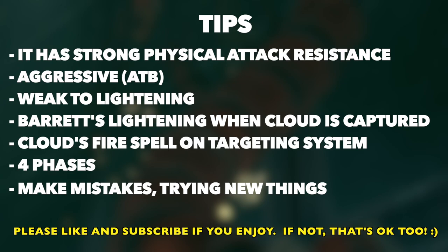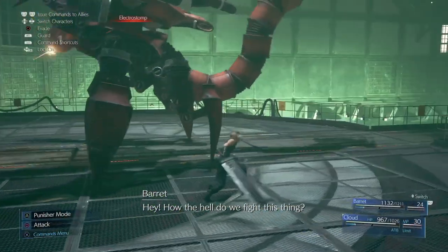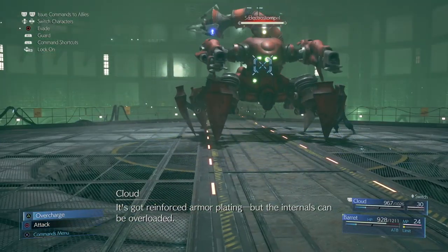He's weak to lightning, and Barret has a lightning skill. We're going to be using that not just to attack it, but also to help Cloud escape when he gets captured. Cloud has a fire spell we're going to use on a targeting system. All that stuff is really important, and it's a lot to keep in mind when we're fighting our first boss fight.